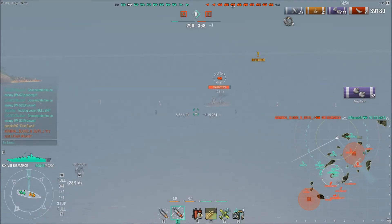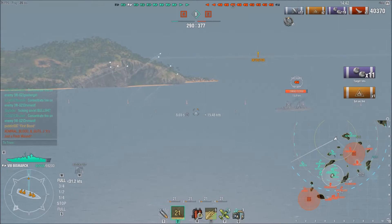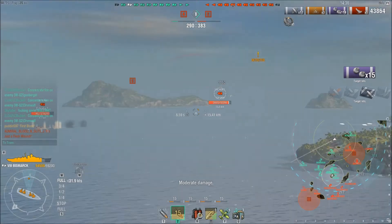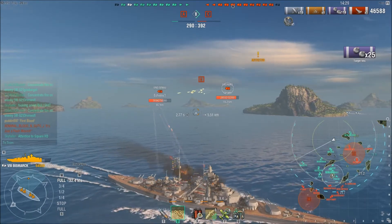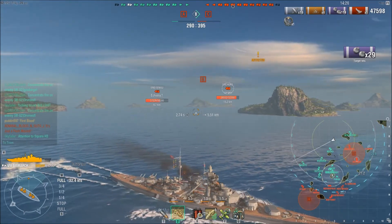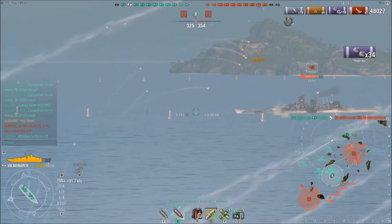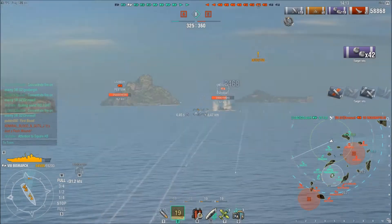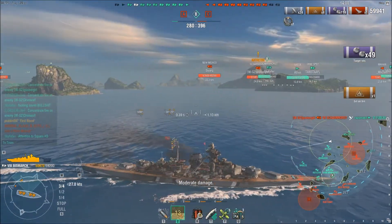Maybe three or four salvos from my primaries. I'm going to take a shot at the Schors because I really just don't want to deal with a fire-breathing Russian ship. He does a nice job evading my first couple salvos, but I've got the secondaries going on the other battleship. I don't want to close range with him because he has six-kilometer torpedoes, but he's showing me an awful lot of his side, so I might as well take a crack at him and then turn back to deal with these two cruisers and potentially cap C.